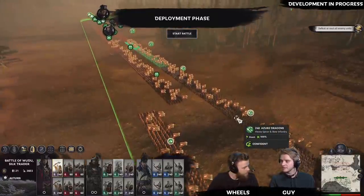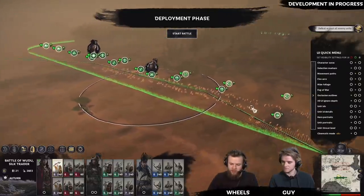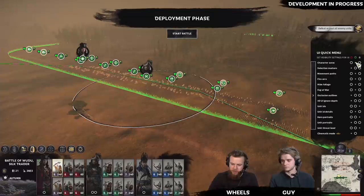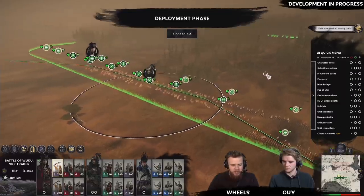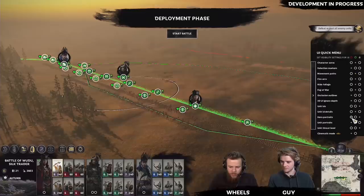With all these extra soldiers on the field, you might want to tweak your UI. Holding down the space bar brings up the UI quick menu. We've got three options here: you can turn things off completely, have them only visible while holding space bar, or lock them so they're always visible. A lot of things you'll find are set to space bar-only mode by default. Let's have a look at some of the options that can make things a little bit easier when you've got so many units on screen.